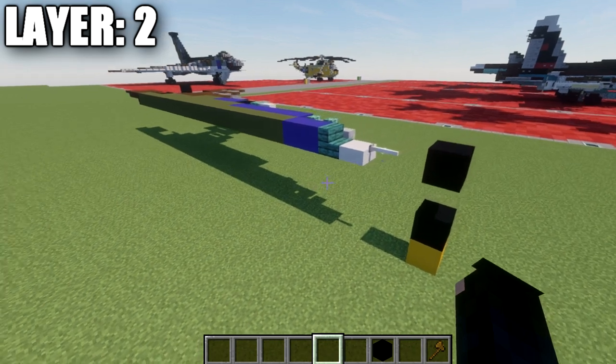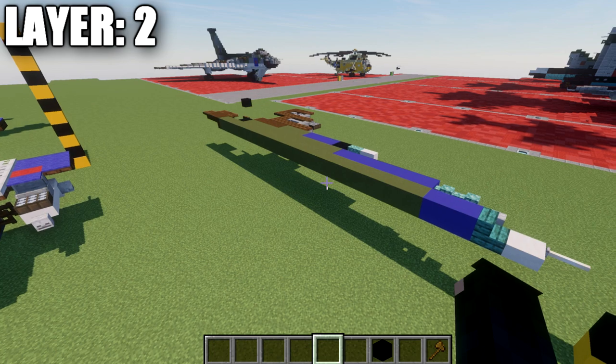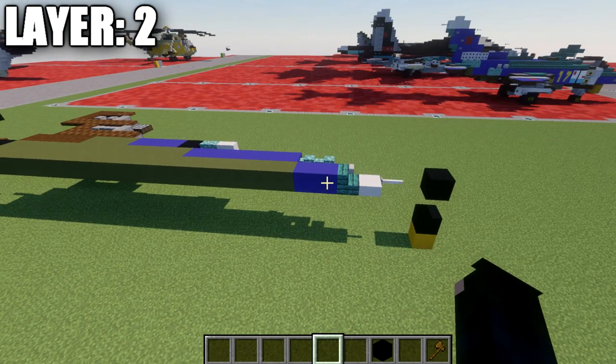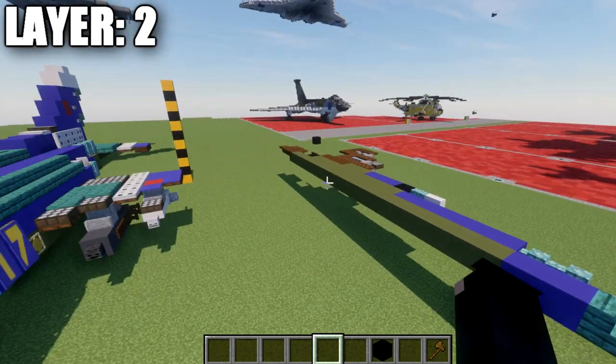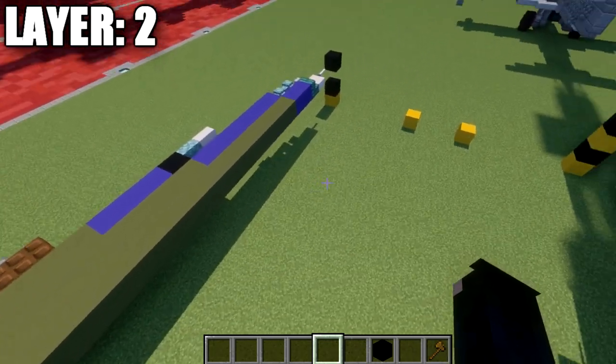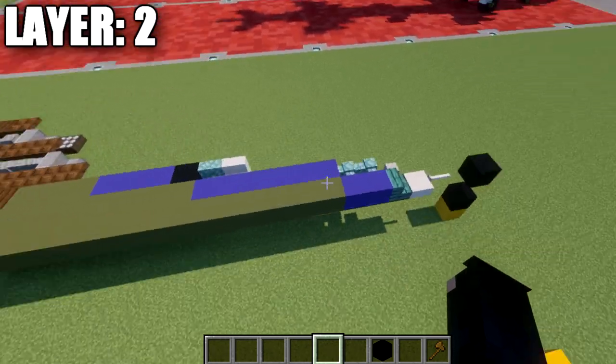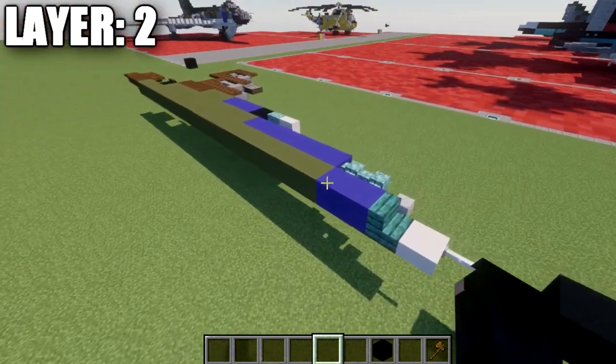Let's get started. If you're new to my aircraft tutorials, I like to do half on camera and half off. Since this aircraft is mostly symmetrical, we're going to build the center line, and then build the right side — the left side is already built — and it'll be up to you to copy the right side over to the left. Same thing on both sides, so just pay close attention.